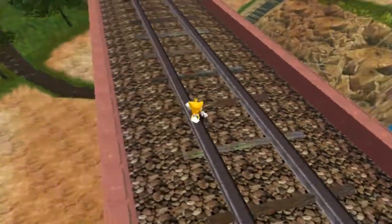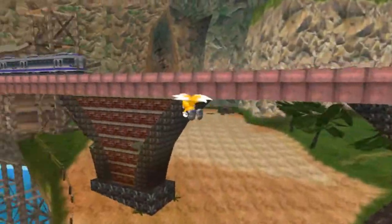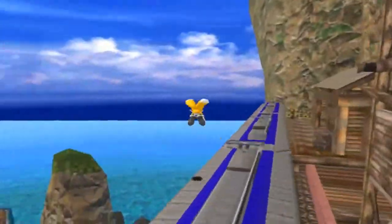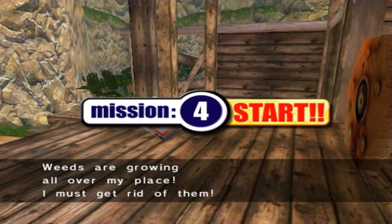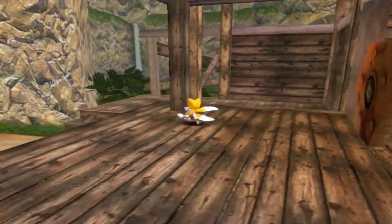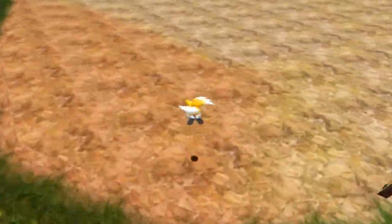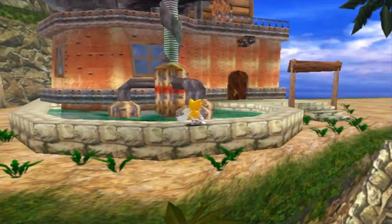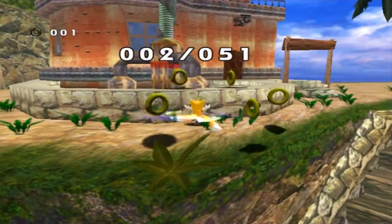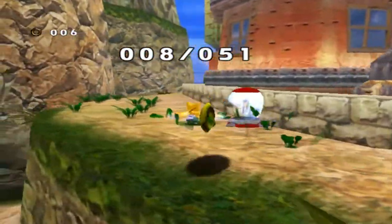The first one is on the top level of the station near the train. I probably just completely missed it. Weeds are growing all over my place — I shall destroy all the weeds. We have to go all the way up here. Out of 51. God knows this is going to be glitchy.